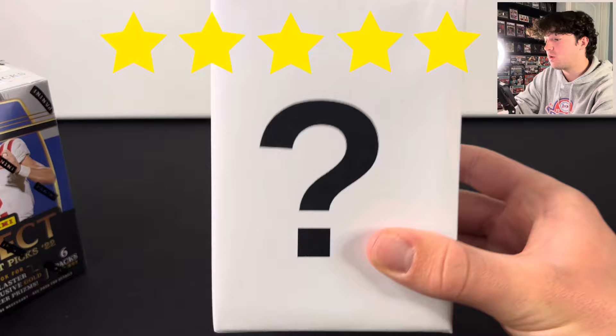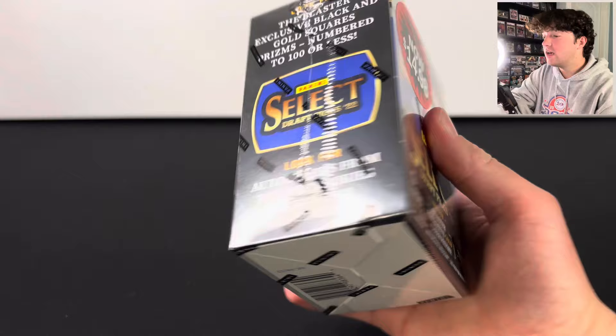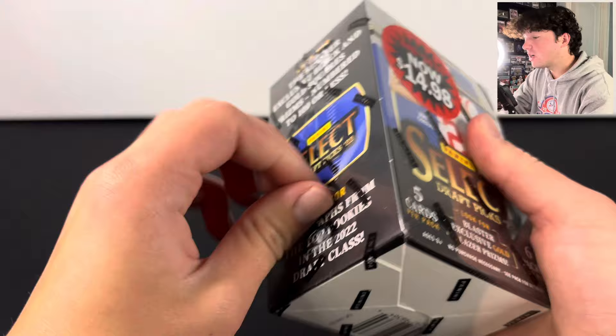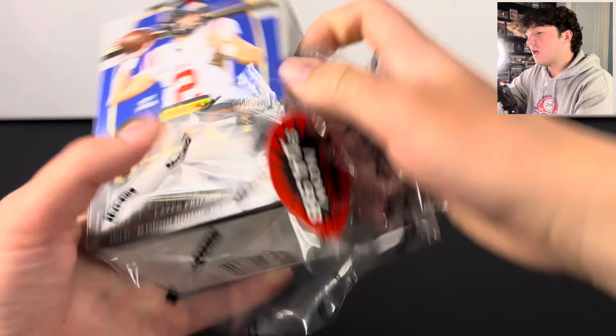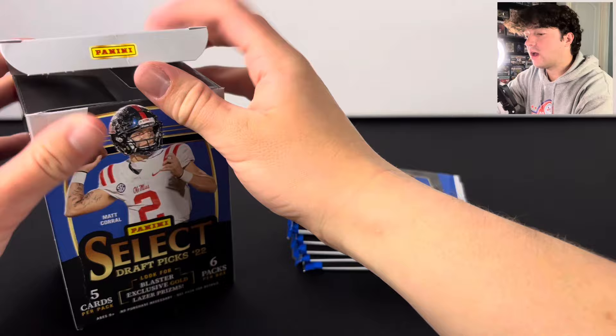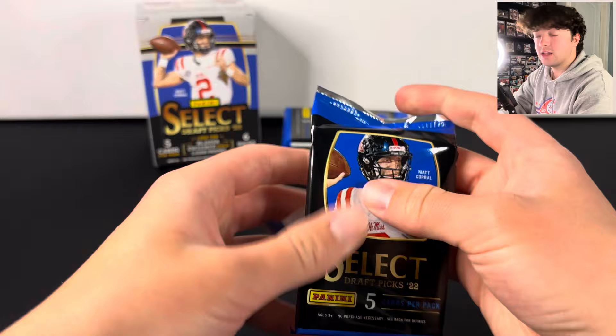This is a one-star football blaster box, and this is a five-star football blaster box that we will be opening after this one. As you can see it is a $15 blaster box. These are known for not being super good, and as you can see you can get some autos and numbered stuff but it's very difficult to hit from this product. This is 2022 Select Draft Picks blaster box, so there is Brock Purdy in here as a possibility. That's probably the only real way to get some good value out of here. Let's hop into the first pack and see what we got.